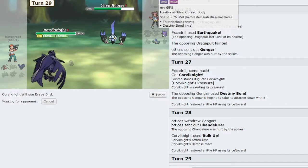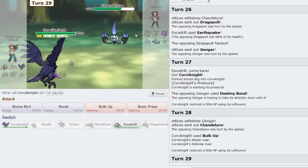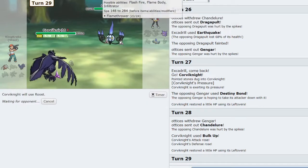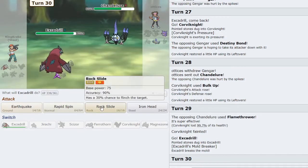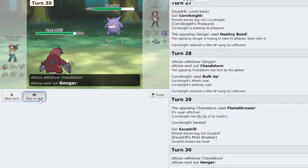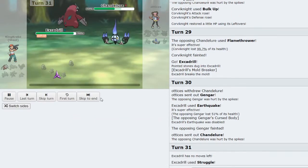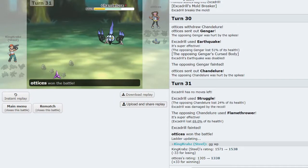This puts me in a dangerous position. I think I misplayed there — I should have doubled into Excadrill on the Destiny Bond. It looks like I'm going to take a loss, assuming Flamethrower will KO me — and it absolutely destroys me as it is indeed Choice Specs. That was very well played by my opponent and I lose to the Destiny Bond. Actually, that might not have been Specs at all — they went for Cursed Body. GG. Unfortunately Cursed Body activated and cost me the game, but they played well.